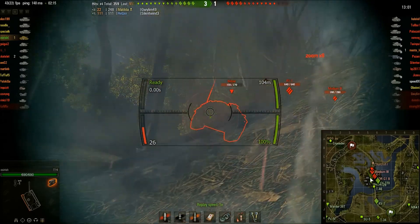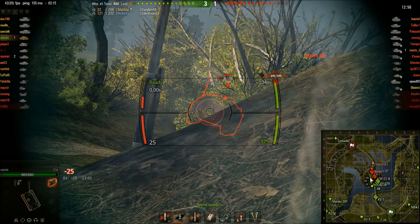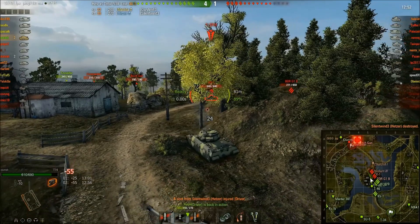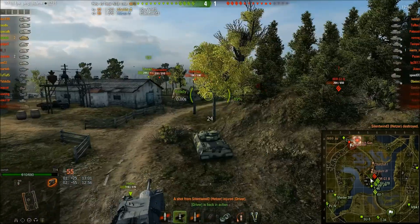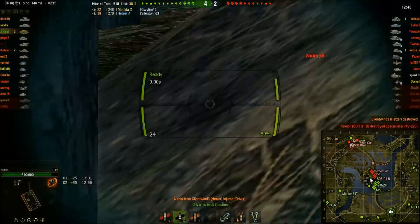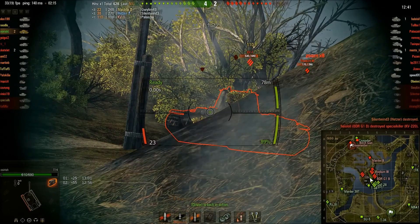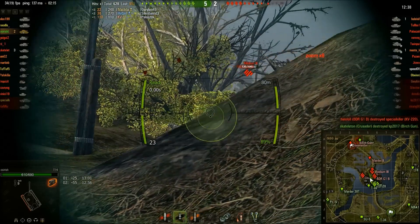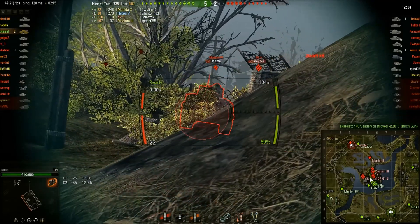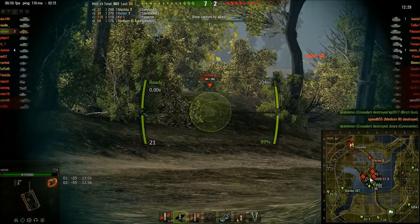Trying to get a shot into the lower glacis. There we go — they killed our driver. A Hetzer fired some HE at me and it took out my driver. So I've taken two damaging shots, both HE. We have to aim at weak points — enemy armor is here. A Medium 3 appears; unfortunately I'm still using premium ammo, so that was kind of a waste.